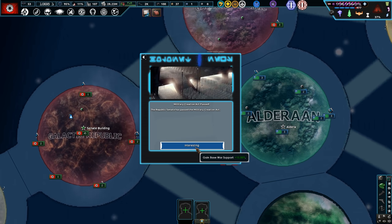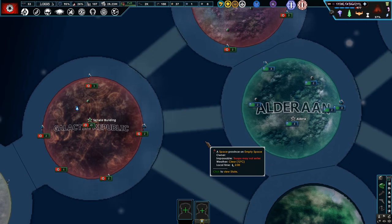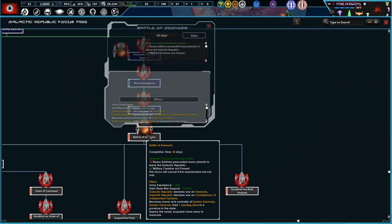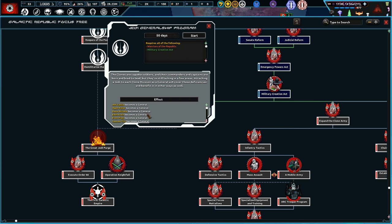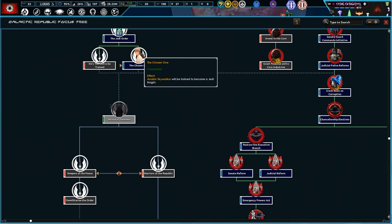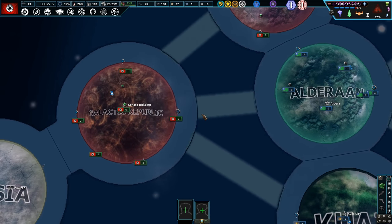With the creation now passed, we can begin. We can't start the Battle of Geonosis just yet, and we can't get the Jedi in just yet — we need to wait. We'll send her to do a speech, but we can go through the Jedi stuff while we wait.